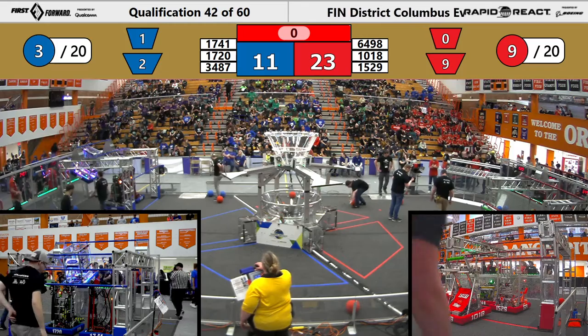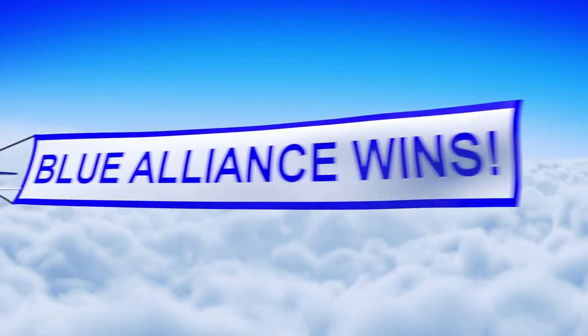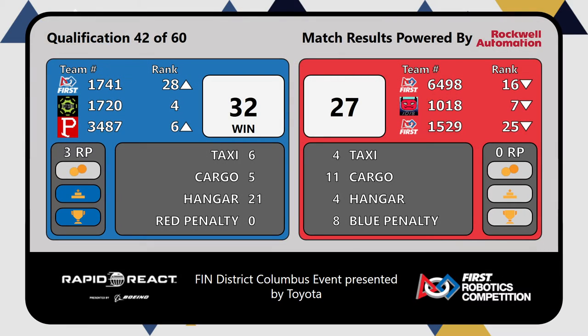And scores — the winners, the Blue Alliance! Blue Alliance taking that with a 21 point hang at the end, making it 32 to 27. Red Pride moving up to sixth rank. 17-20 holding on to that fourth seed with a 3 RP match. Congratulations to the Blue Alliance for winning Quals Match 42 here at the Finn District Columbus event presented by Toyota.